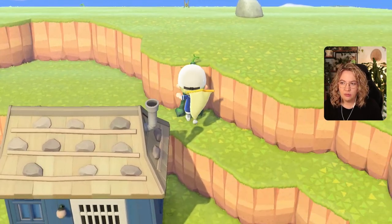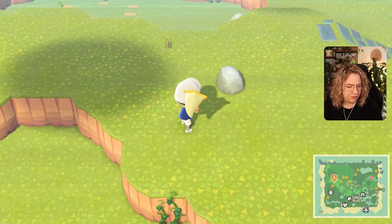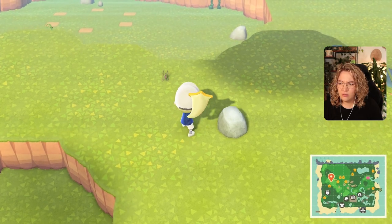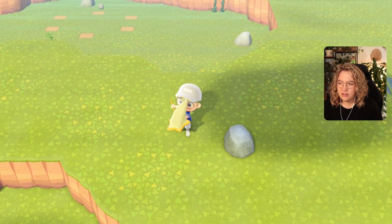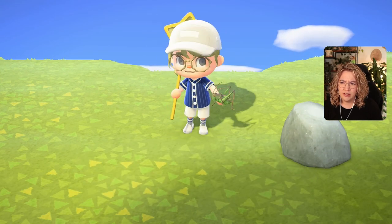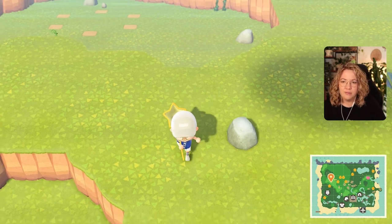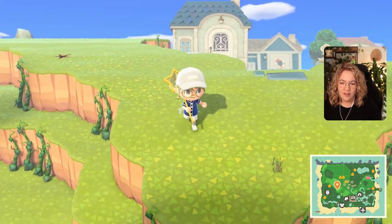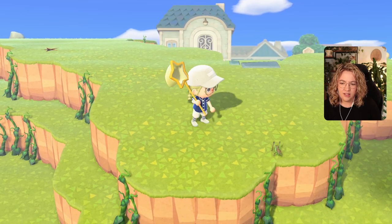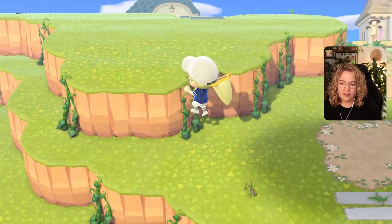Oh wait, I see something up there with a brown spot. I don't know if that's enough. Are you a rice grasshopper? I kind of don't think you are. You are just a regular grasshopper. I hear something again — I think you're just a grasshopper also. And I couldn't even catch you — you dove off a cliff. That's not nice.